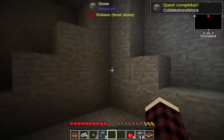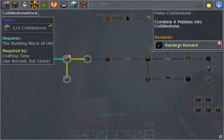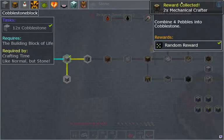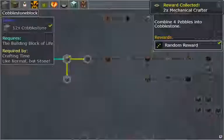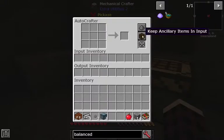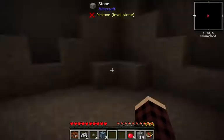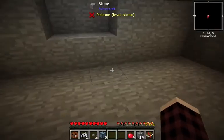Alright, there's our cobblestone. Let's see what it gives us. More random rewards - two mechanical crafters. Okay, guess we'll just put these down. Some kind of auto-crafting, I don't really know how it works. What are they for? Extra utilities? I think there was a mod name before it.